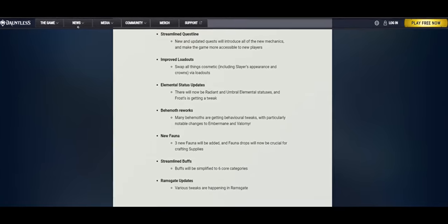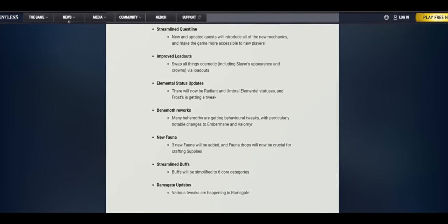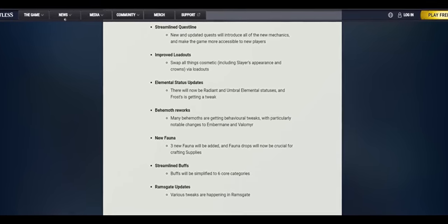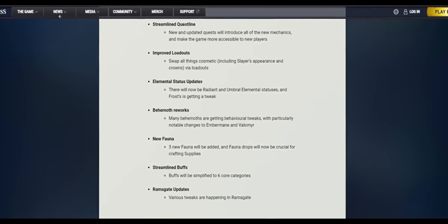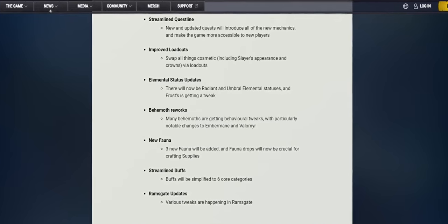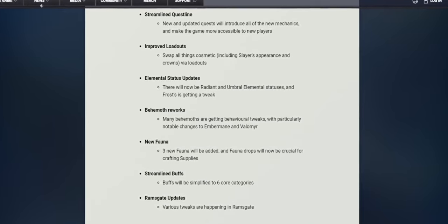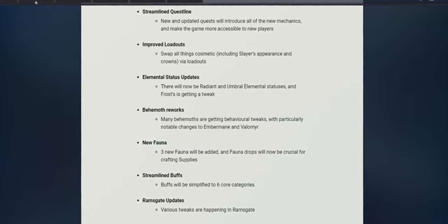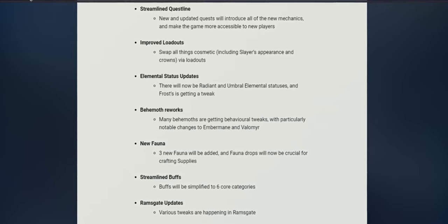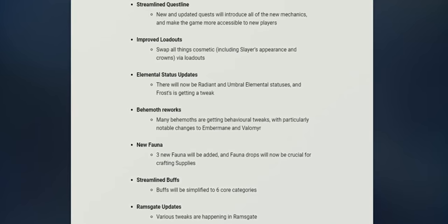Improved loadouts: swap all things cosmetic, including slayer's appearance and crowns, via loadouts. Elemental status updates: there will now be radiant and umbral elemental statuses, and frost is getting a tweak. Behemoth reworks: many behemoths are getting behavioral tweaks, with particularly notable changes to Embermane and Valamere. New fauna: three new fauna will be added, and fauna drops will now be crucial for crafting supplies. Buffs will be simplified to six core categories. Ramsgate updates: various tweaks are happening in Ramsgate. These are all some very interesting new features, especially the canisters, which were nowhere to be seen in the closed beta.